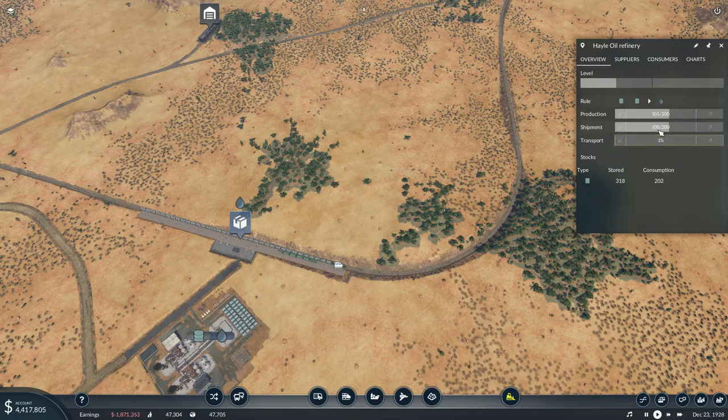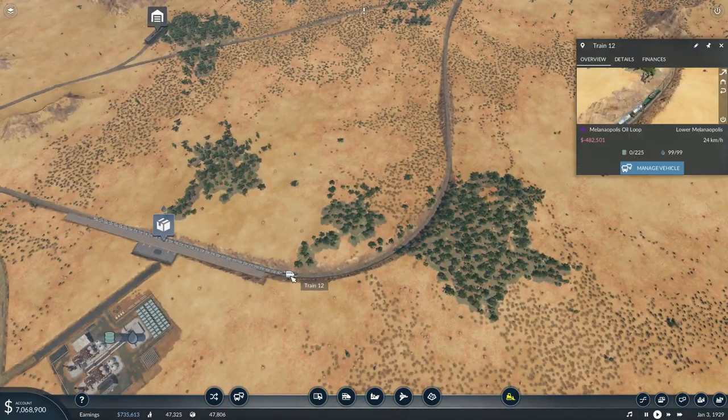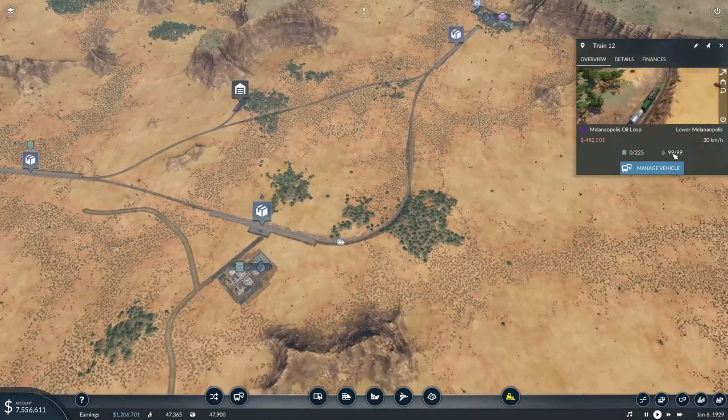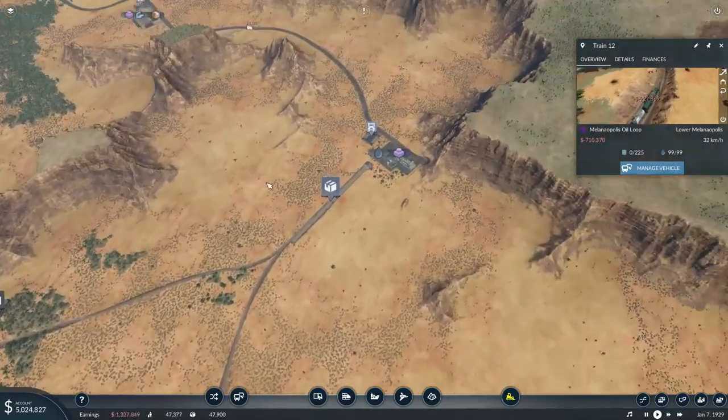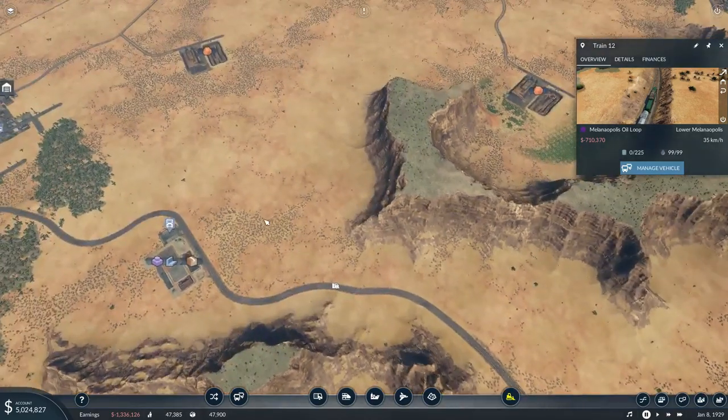It stopped squarely at 100. The production is still going — it's churning through the raw materials, but they aren't giving it to us. Why? Because this place only demands a hundred. They are withholding the goods. We delivered one refined oil before, so that's the reason why. This needs to work further, and we're going to need to increase our truck capacity once this thing starts churning through.